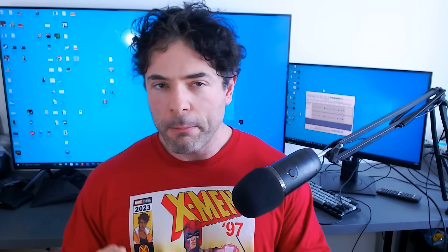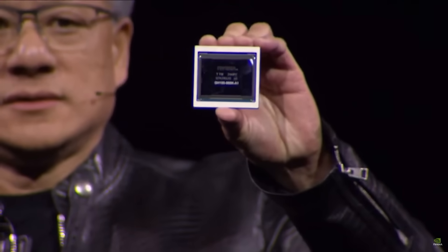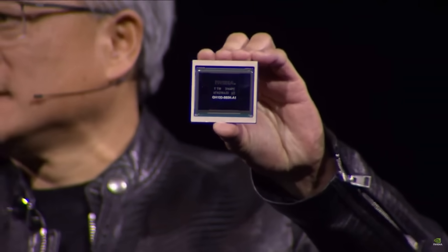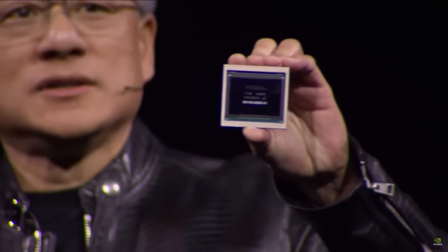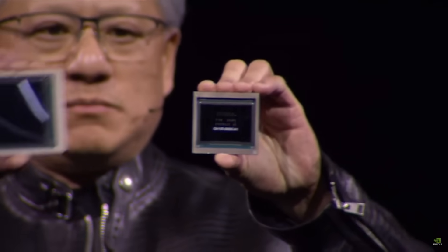I will be absolutely fascinated to see how these things perform. The full complement of SMs for the GB202 chip is 192, but of course we can expect those to be cut down for the RTX 5090. I've heard somewhere in the high 160s to around 170 range, but again these are speculative figures. Until it gets closer to launch, it's going to be very hard to pin down. Hopefully we'll get better leaks pretty soon.